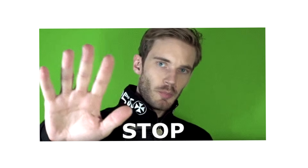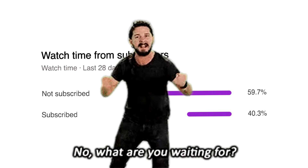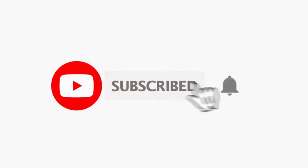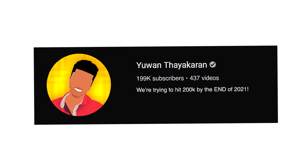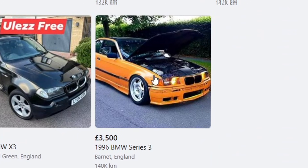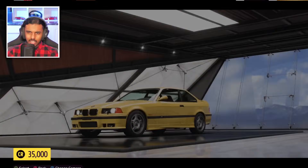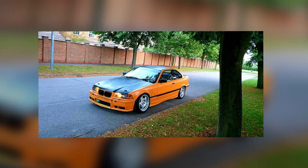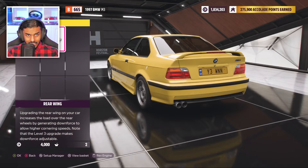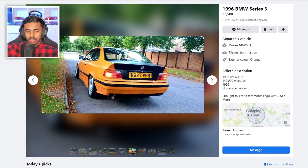Before we build our next car — over half of you watching haven't subscribed, so what are you waiting for? We're 80 away from 200K and any help would be very nice. What on earth is an LM 3000? Oh hello, it's an E36 drift car — it's not an M3 but it looks like one. This would be easy to make. Let's make this car yellow, because I think it's yellow in real life. Actually it's more of an orange. Is it winged or wingless?